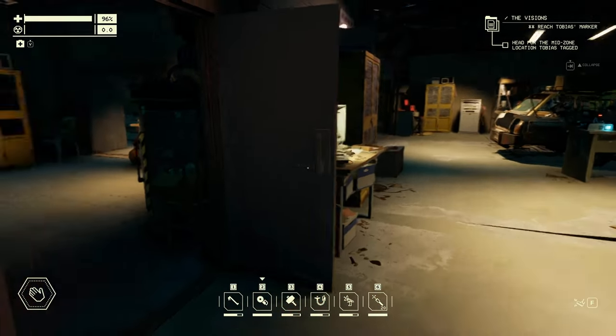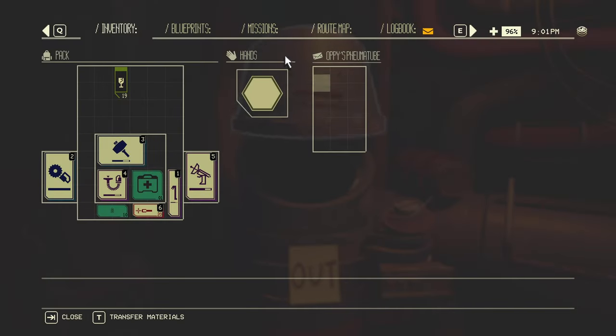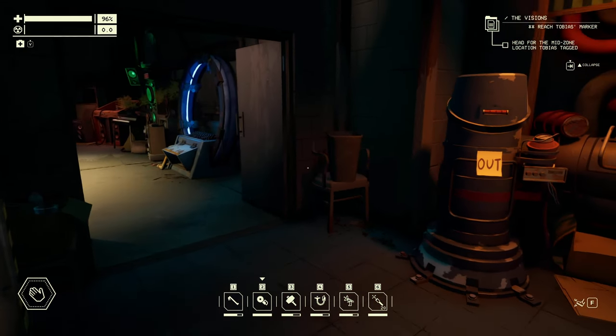If you bring it over here to OP's pneumatic tubes, you're going to put it in this end of the tube. Once you put it in the tube here and close it, that is going to complete the mission for OP Secret Stash.